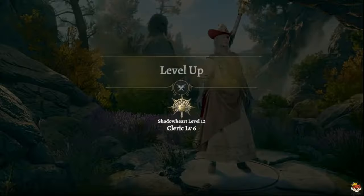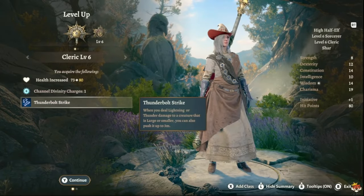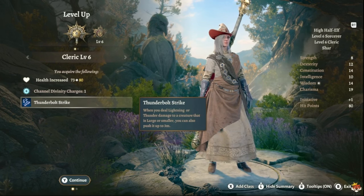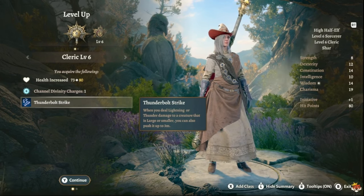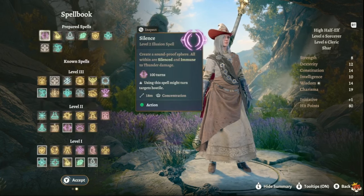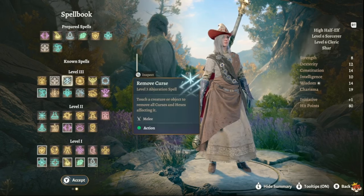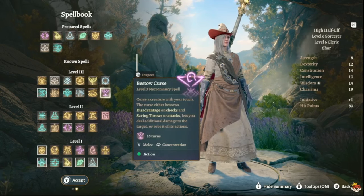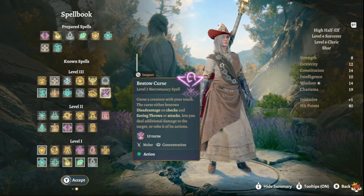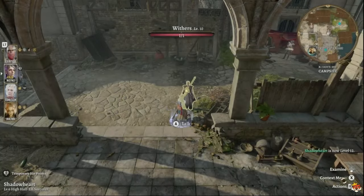For your final level — level 12 — you get Thunderbolt Strike: when you deal lightning or thunder damage to a Large or smaller creature, you can push it 3 meters. For your last spell you can take Remove Curse, Daylight, or whatever suits your playstyle. That covers the full leveling path — now let's talk gear.